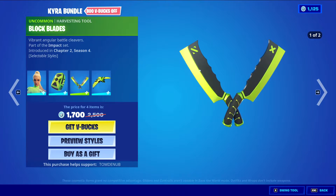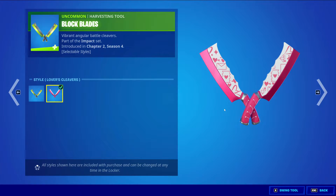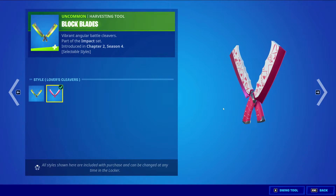Her harvesting tool, Block Blades, which is 500 V-Bucks, also got a new style — the default style. And the Lover's Cleaver. It's alright. It's a dual-wield harvesting tool. Pretty clean.